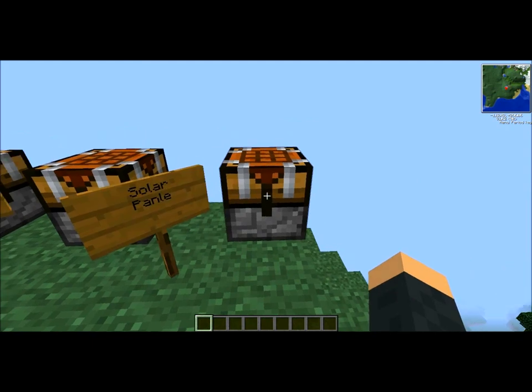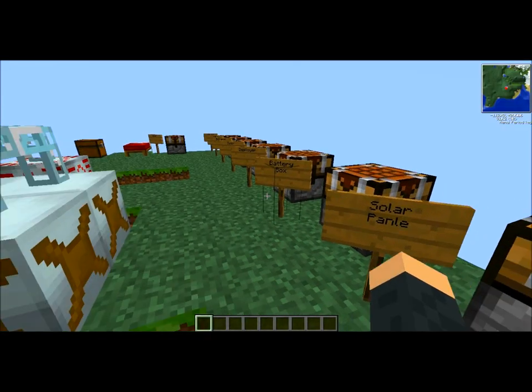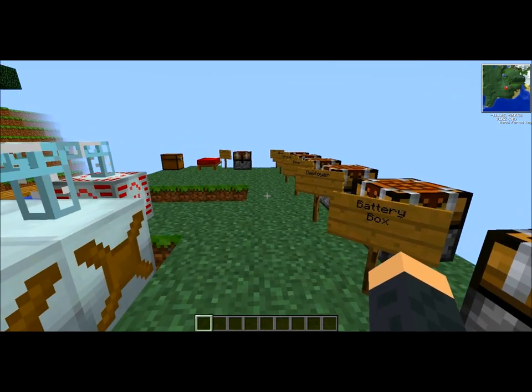Finally, we need solar panels. These are made up of a series of blue doped wafers and blue alloy ingots. These are all the materials that you'll need to build the system.